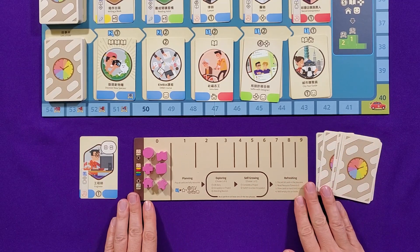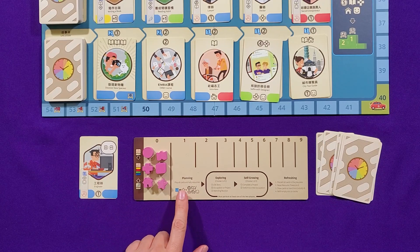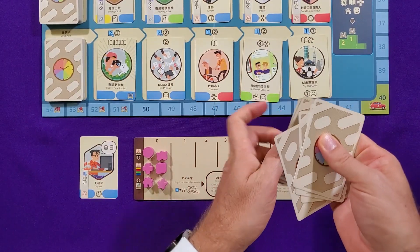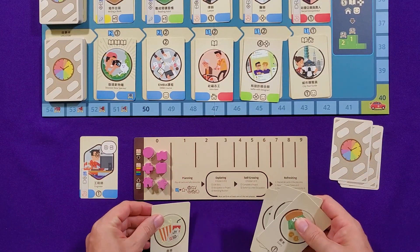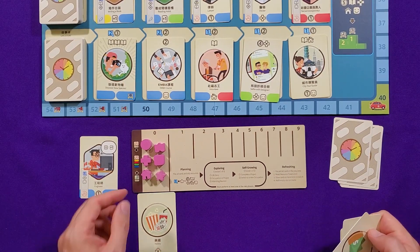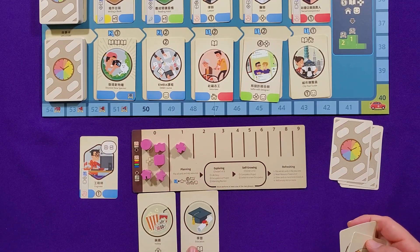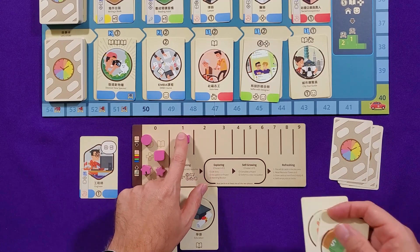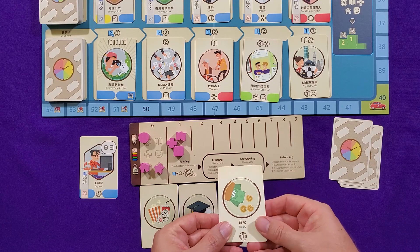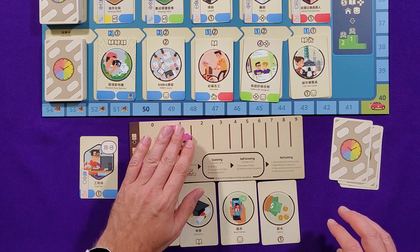The way a turn goes is all listed on the player board. You do the planning phase — you deal yourself four cards. This one gives me health, this one gives me the education symbol, this one gives me happiness, and this one is financial — money, income. So I can use one of those.